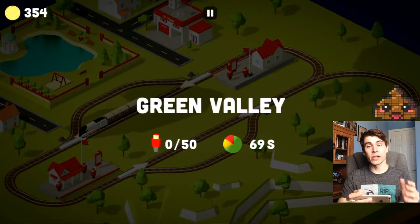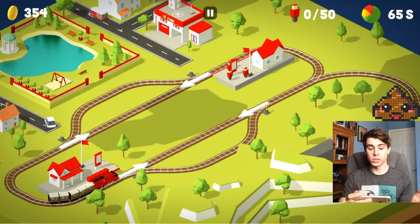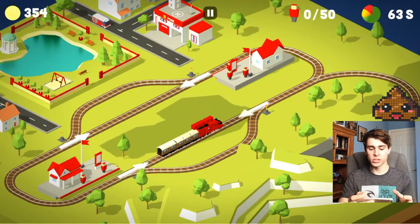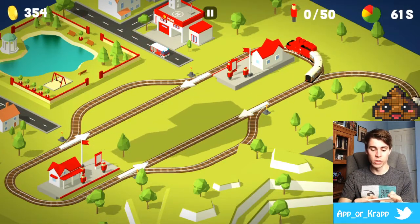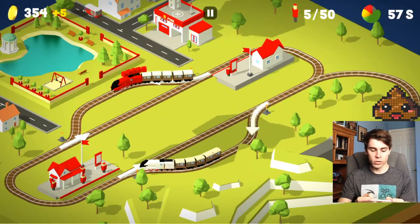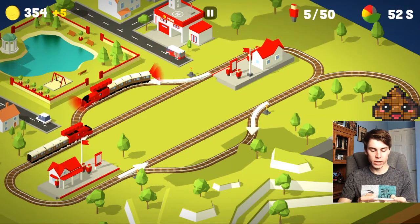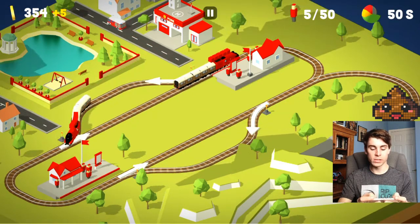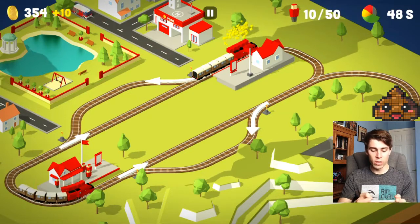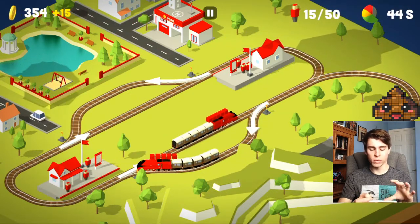So basically this level is very simple. There's just one train that loops around, or actually two trains that loop around, one at first. Basically they just have to keep on dropping off passengers. What I do is I usually switch these around, have these trains go around, have them stop, drop off the passengers, let it continue, and then this guy drops off as well. It's really simple overall. Once you have the timing basically right, you can let it go.